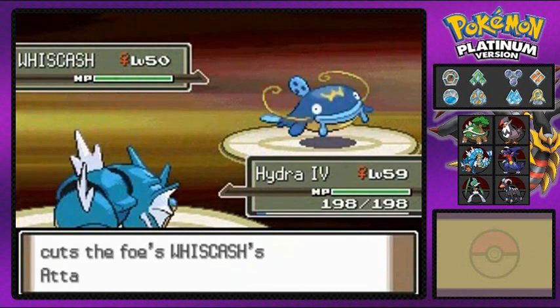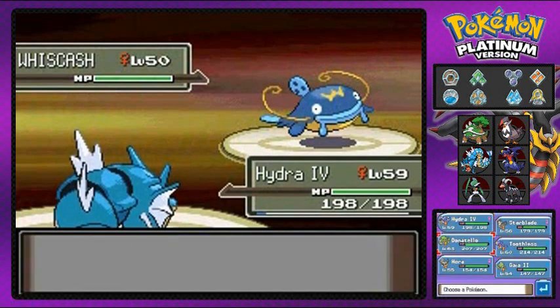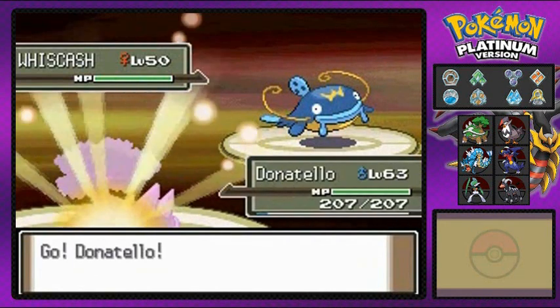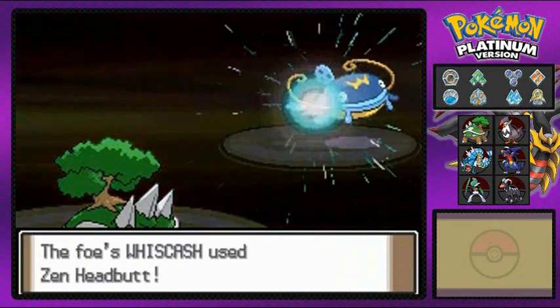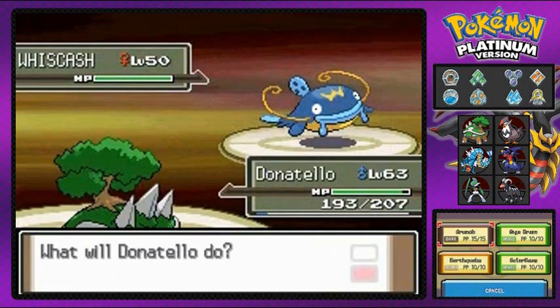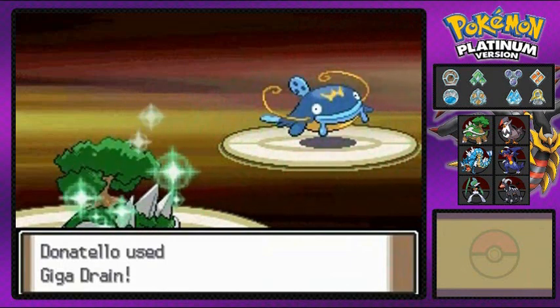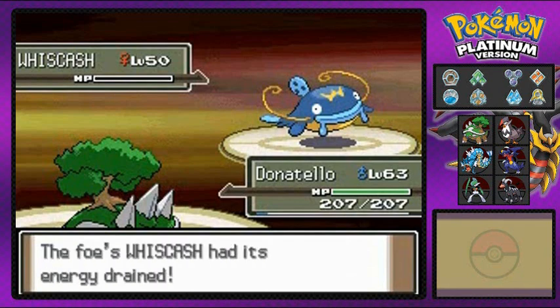Oh crap. Well, it's a good start right there. But I'm probably going to have to switch it out to Donatello, because Whiscash — both a Ground- and Water-type Pokemon — is a good combination right there. It's quite powerful. Here it comes out with a Zen Headbutt, and we're going to go with Giga Drain. Faint. Oh crap, it's a beefy Pokemon. And it is super effective. Starblade getting points too, because you know how it is.